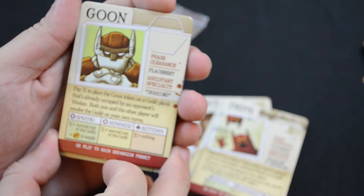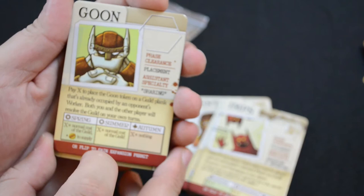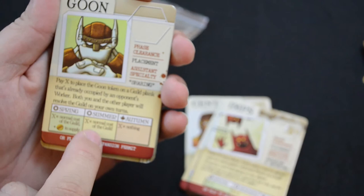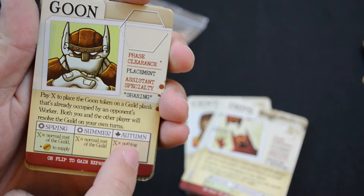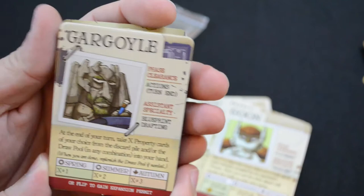The goon's specialty is sharing — you can see him cracking his knuckles. He says: pay X to place the goon token on a guild plank that's already occupied by an opponent's worker. Both you and the other player will resolve the guild on your own turns. X equals the normal cost of the guild plus one in spring, just the normal cost in summer, and nothing in autumn — so you can do it for free.